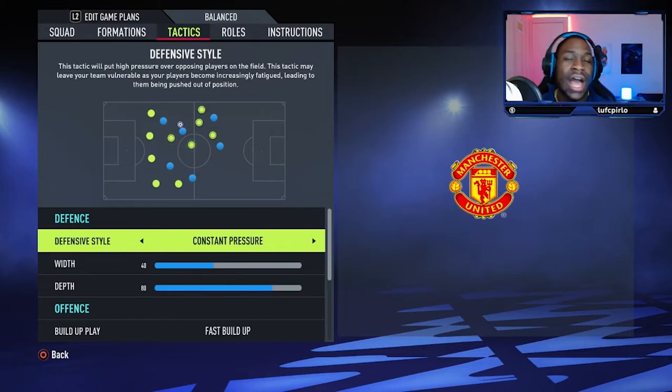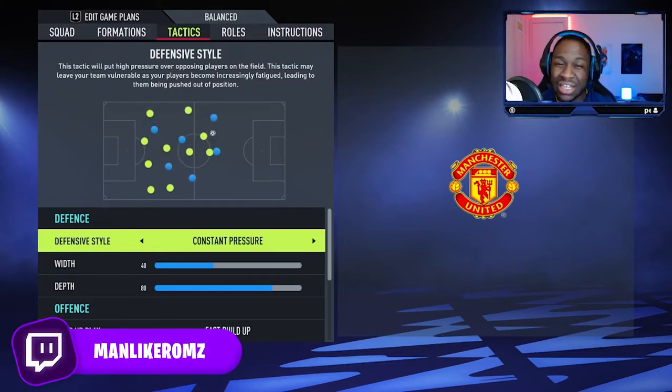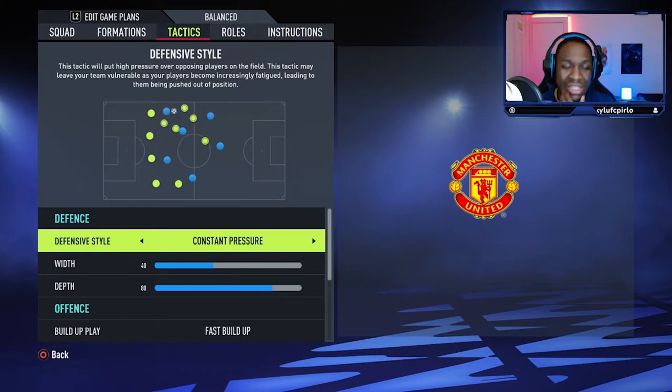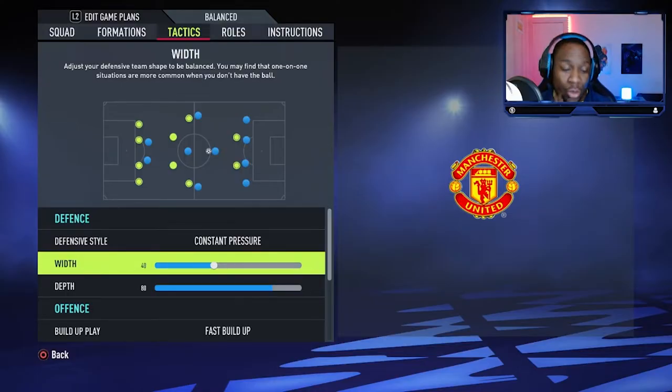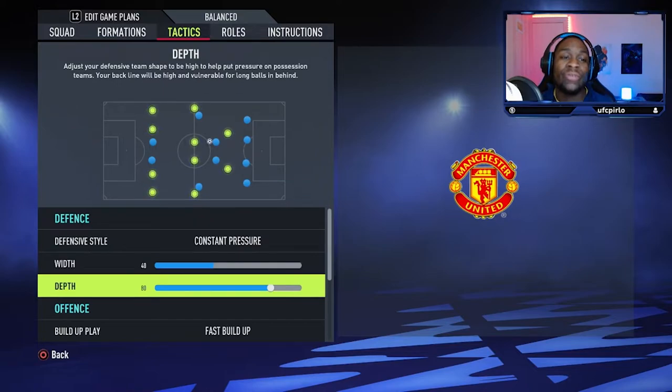In regards to tactics, we've done a little bit of research into how Rangnick plays, what he said in previous interviews, and what he said as a Man United manager. In terms of our defensive style, we've gone with constant pressure. For the whip, we've gone with 40 — Ralf Rangnick did say he wants his sixes and tens to be on the inside of opposition players, goal side, able to lock off passing options early. In terms of depth, we've gone with 80. He wants to play high-pressure football and press from the front, so a high line makes sense. I didn't want to go higher than 80 because I don't want us to be too leaky in behind.